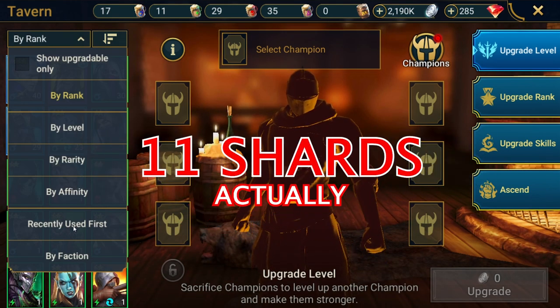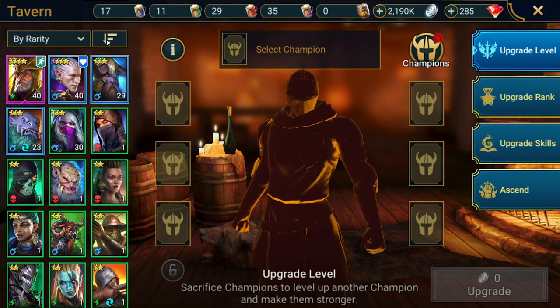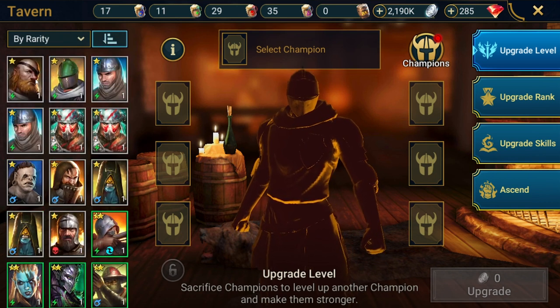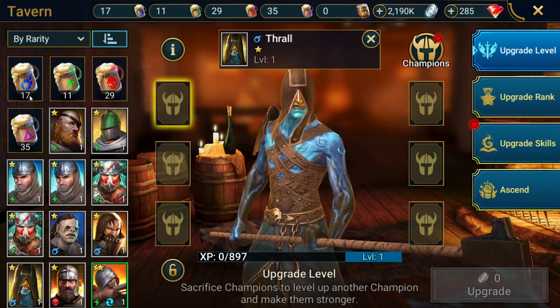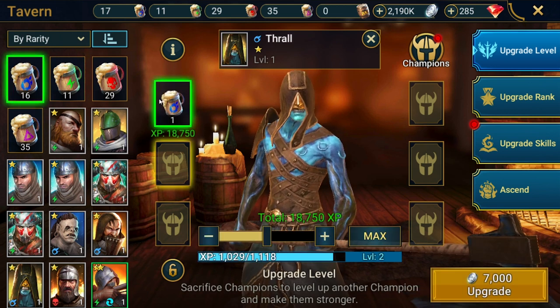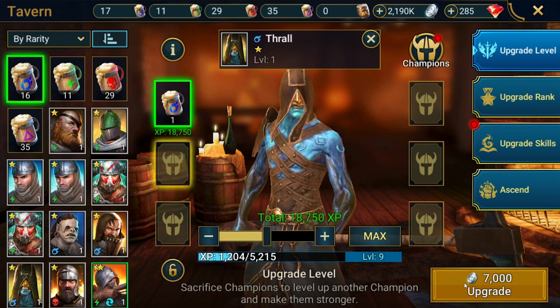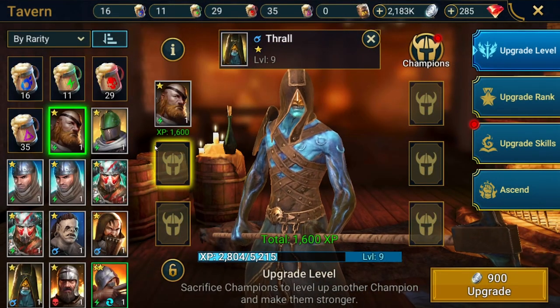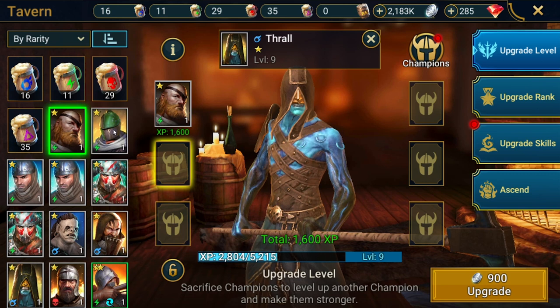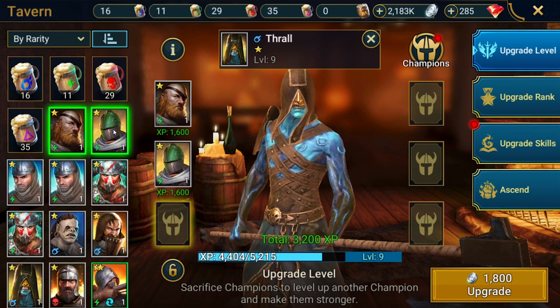The reason why you want Ancient Shards is because they have the chance to give you rare, epic, and legendary champions. It's very hard to get legendary champions right away. There is a mercy system in the game that, after about 200 pulls, guarantees you a legendary. But chances are you're probably going to hit an epic here and there.